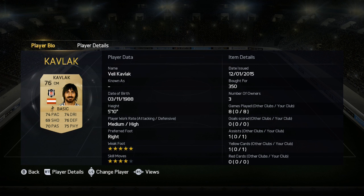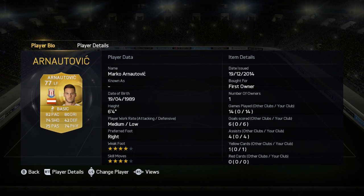Kavlak is strong in the tackle, an absolute terrier of a midfielder — another one of the central midfielders whose stats are pretty basic but plays really well. Harnik absolutely amazing — I was so pleased with this guy. He's not the quickest but he's so strong and he did get plenty of goals and assists for me.